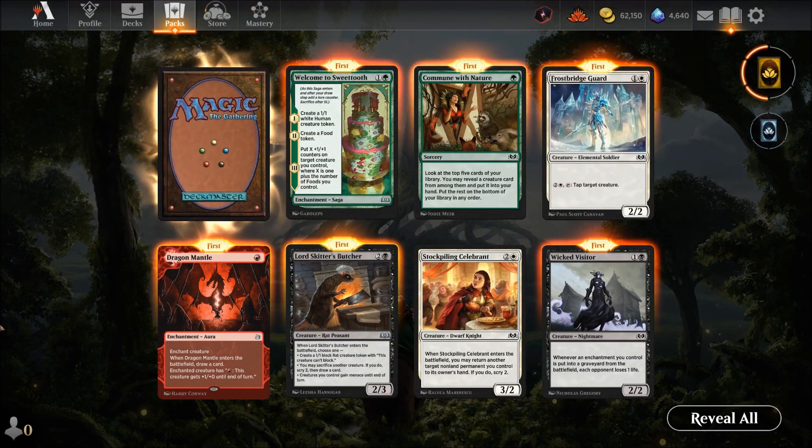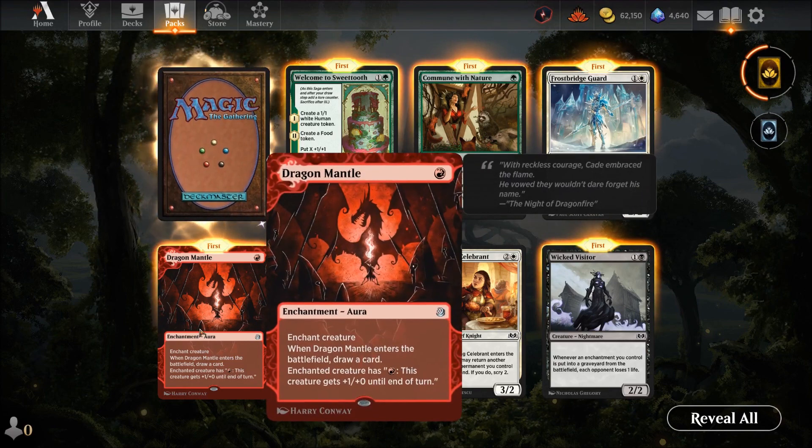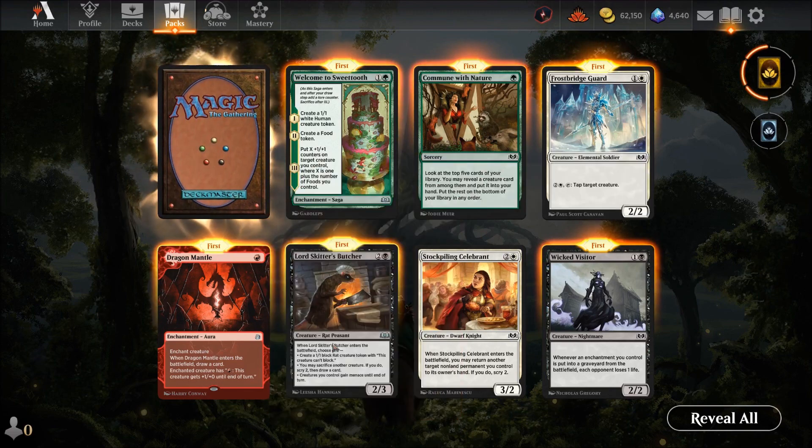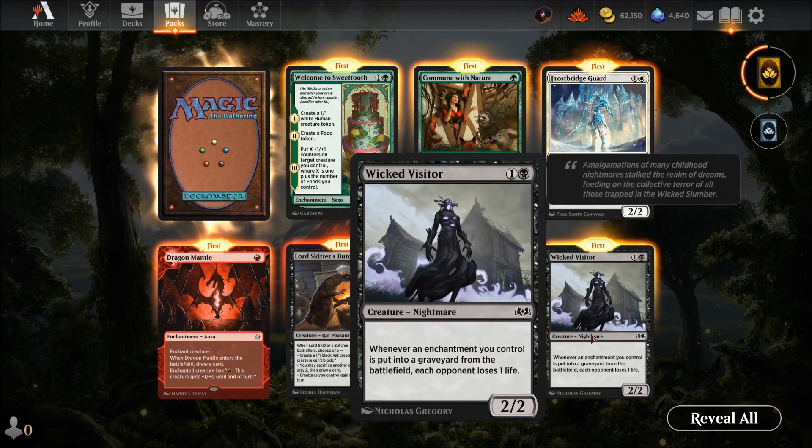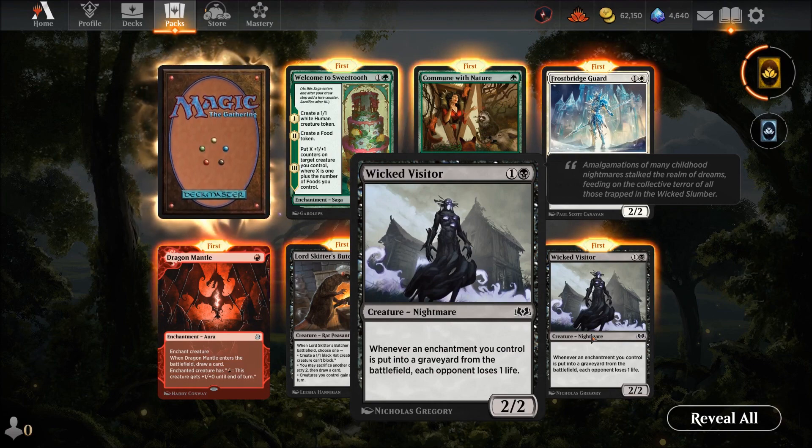More rats! Dragon Mantle — one red enchantment on a creature: when it enters draw a card, and the creature gets plus red abilities plus one that turn — not bad for red decks. Lord Skitter's Butcher — three mana: choose one, create a one-one black rat token or sacrifice a creature to scry and draw a card; or target creature you control gains menace. Good potential. Wicked Visitor — two mana for a two-two. When an enchantment you control is put into the graveyard, each opponent loses a life. A black two-two for two is always good.